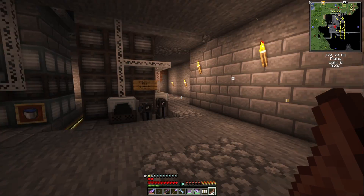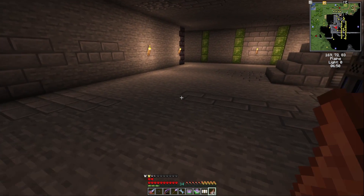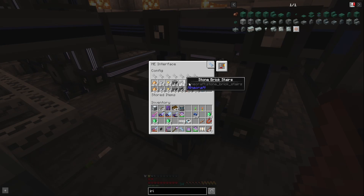In addition to crafting on demand via pattern providers, sometimes it's useful to keep a whole bunch of some item in stock. The simplest way is with an ME interface configured with a storage bus — you configure it to say 'keep this many of these items here,' and it literally stores that number. It has a crafting card so if you take out 64 stone bricks it will automatically craft 64 more. You can put a whole bunch of these interfaces to keep items stocked.